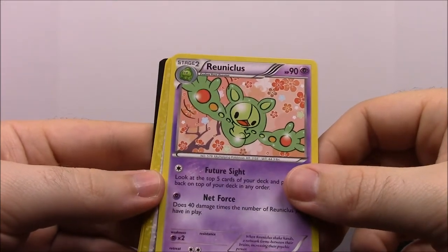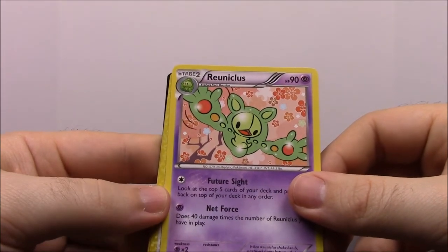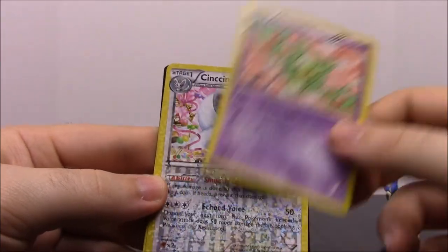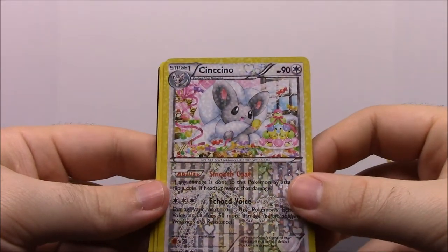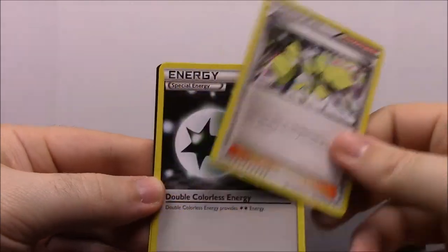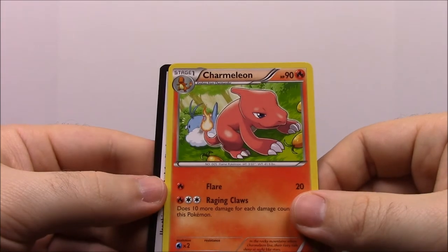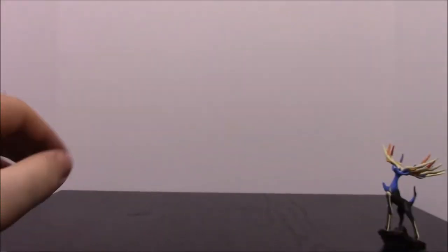Reuniclus — I don't know how to say it, moving on. Cinccino. An Elsa trainer. Special energy. Charmander-something, which is a cool picture I've never seen before. And that looks like that is it for that pack.